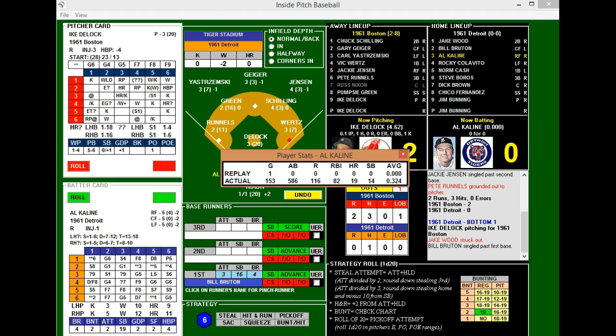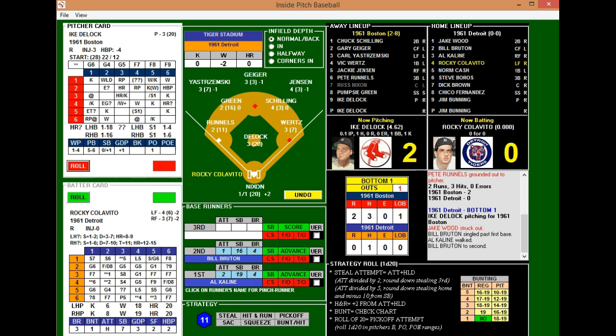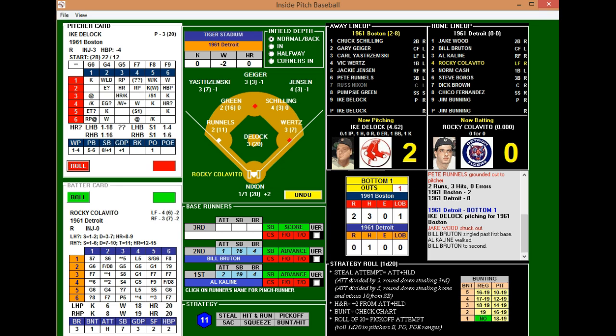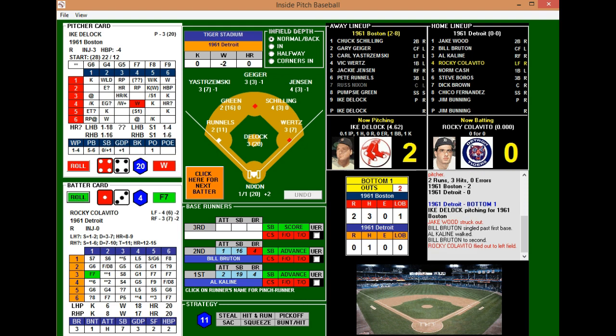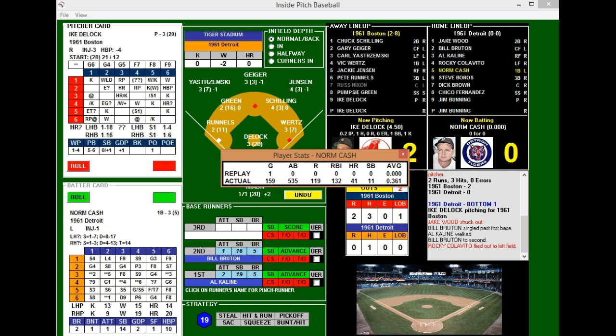Bruton on base brings up the dangerous Al Kaline — .324 with 19 homers and 82 RBIs in 1961, also somewhat of a steal threat with 14 steals. Kaline draws a walk to put runners on first and second with one out for Rocky Colavito, who had a monster year: .290 with 45 homers and 140 RBIs. DeLock pitches around him, and Colavito flies out to left. Yastrzemski makes the catch for a big out number two. The dangerous Norm Cash is up now.